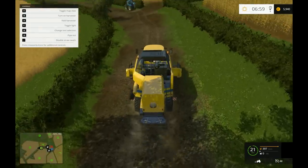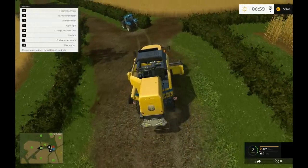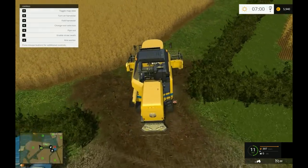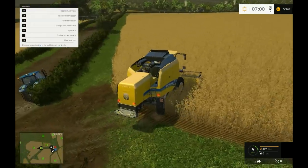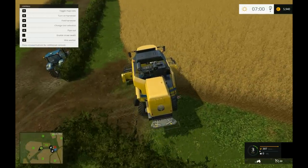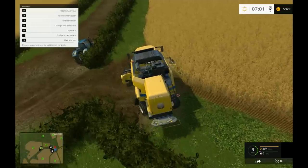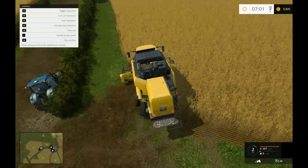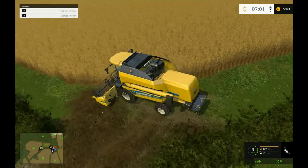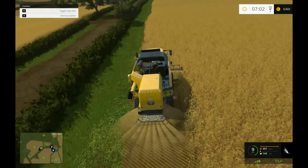Unfold the harvester. So how is this going to work then with hiring a worker? He's got some wheat on the go.